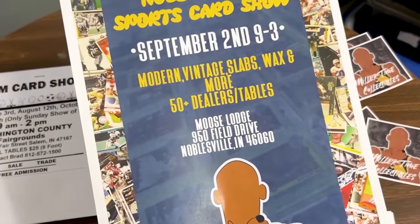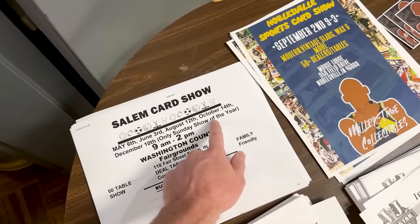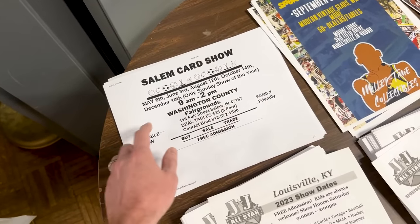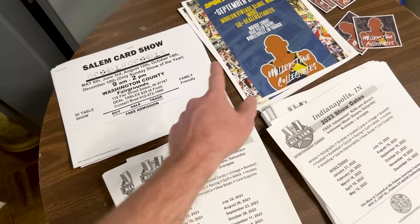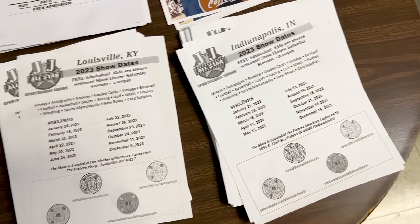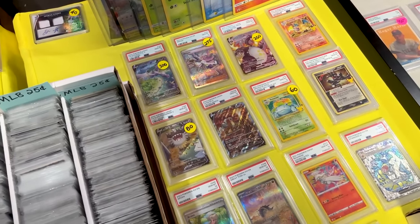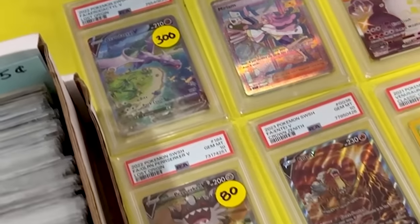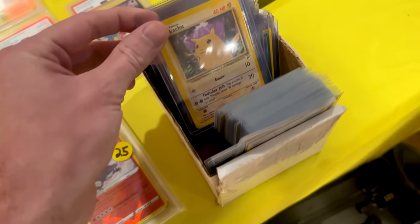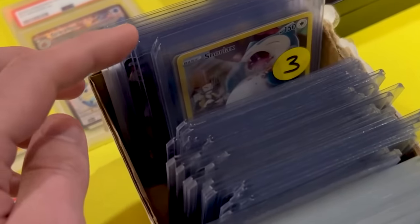We might have to stop by this one September 2nd. October 14th for a Salem card show — so if you're in Indiana or around Indiana, you can go to some of those, or right here in Louisville or Indianapolis. We've got some modern stuff, a nice Aerodactyl with a PSA 10, and some cards inside top loaders — looks like a lot of reverse holos in the top loaders.